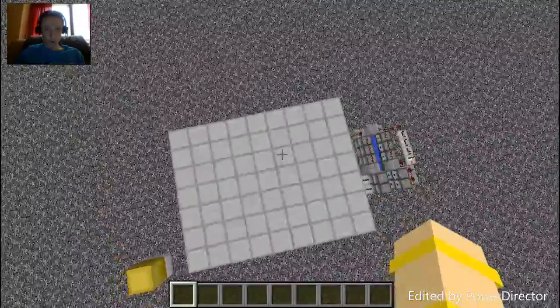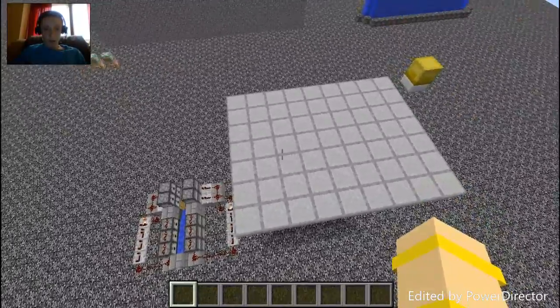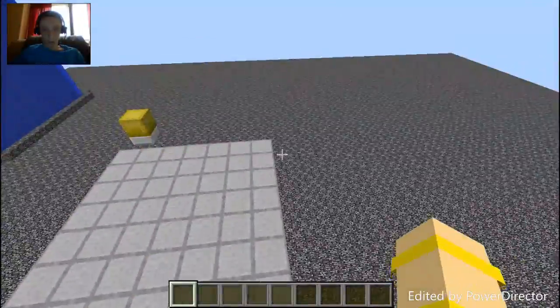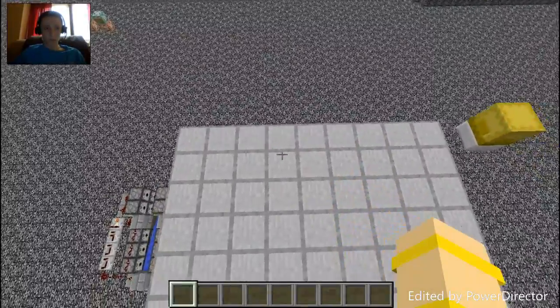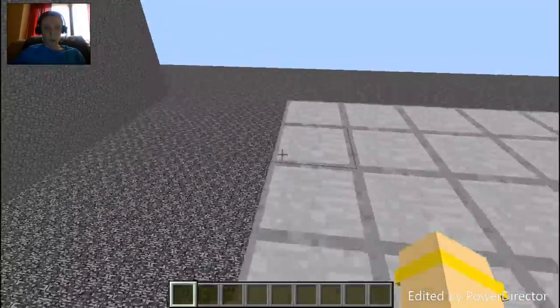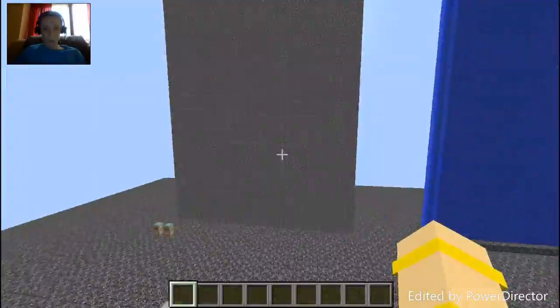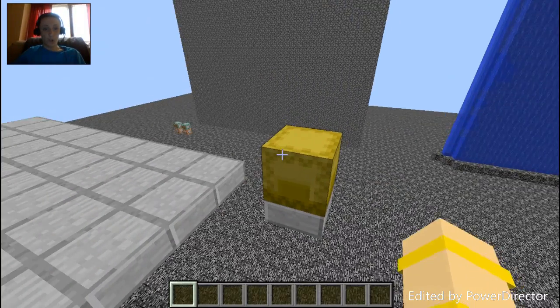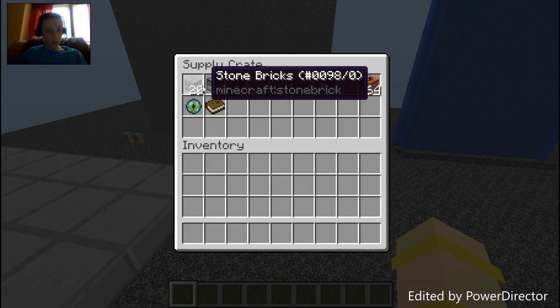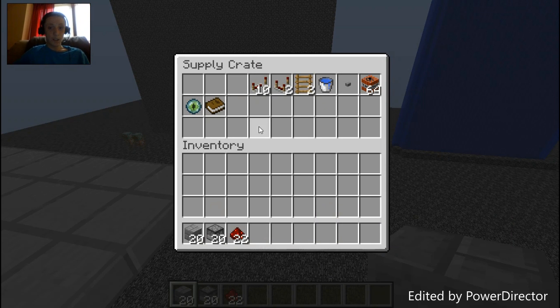Alright, so for the tutorial, what you'll need is — I want to say — a nine wide, seven long area, with this facing your direction. Then, of course, we had to use the new shoulder boxes. What you'll also need is twenty stone bricks, twenty dispensers, twenty-two redstone — lots of numbers in the twenties.